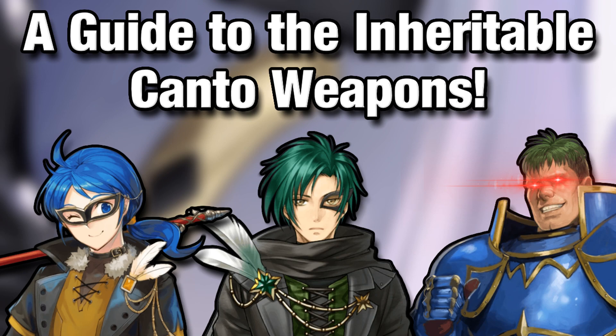I want to talk about these weapons and potential uses for them, because I do think there's quite a bit you can do with it — whether that be for hit and run purposes. Generally with Kanto, the idea is that you tend to run away from the enemy or position yourself so you can have units come in with maybe Wings of Mercy strategies or whatever the case may be. But there are other things you can do with it, so let's just go right into it.